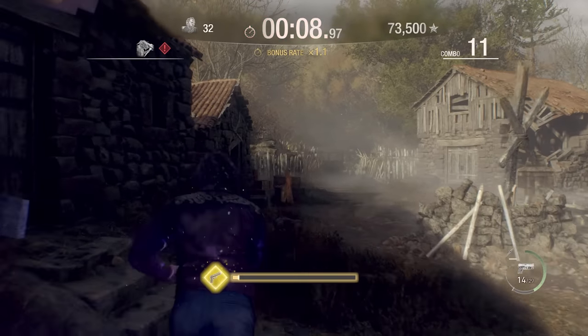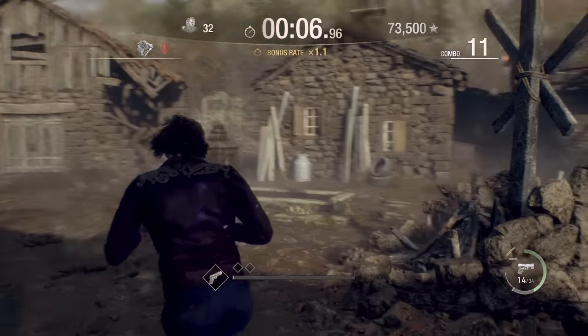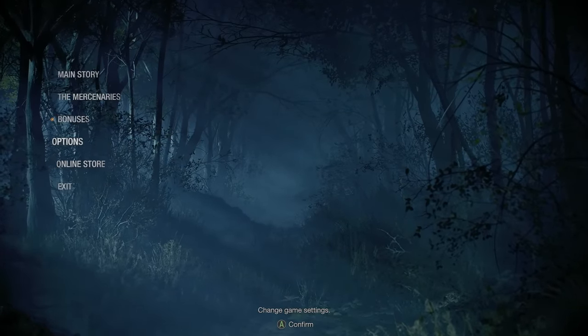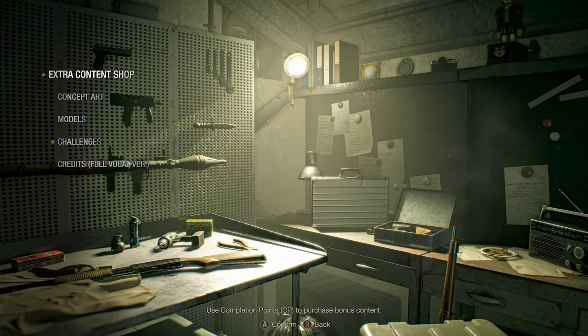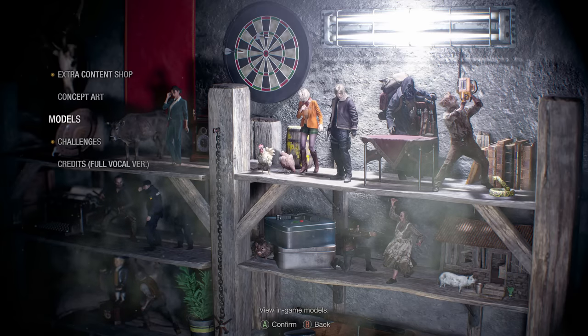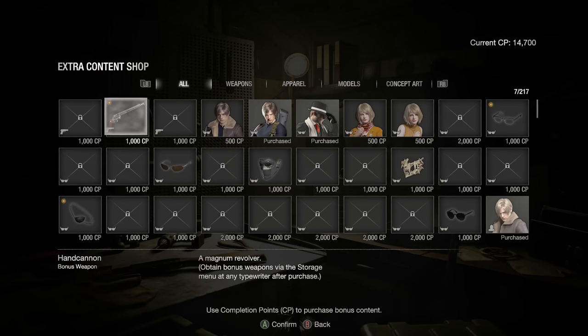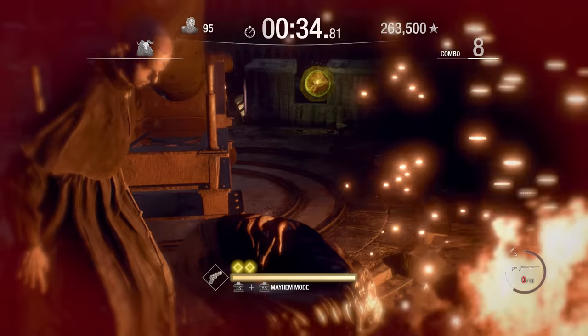One on the first level, Village. One on the second, Witch's Castle. And one on the third, Island. When you get your three S-Ranks, a message will pop up saying you can buy the hand cannon in the bonus shop. It's that easy.